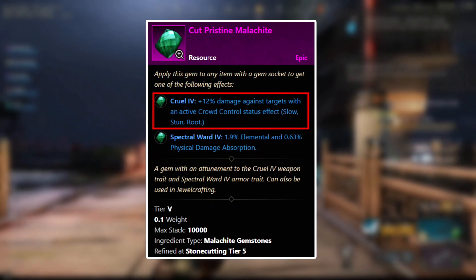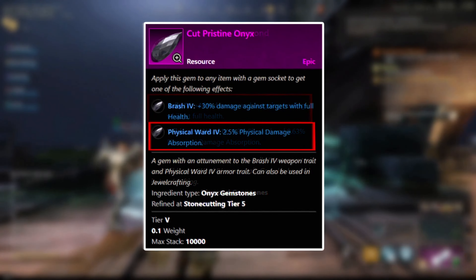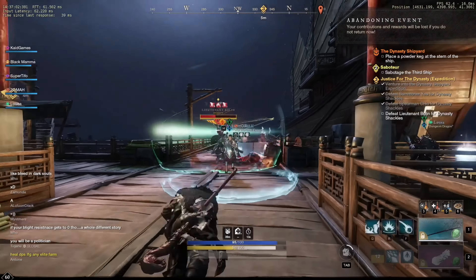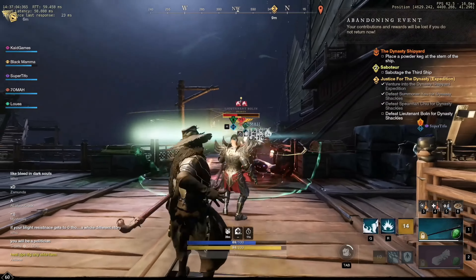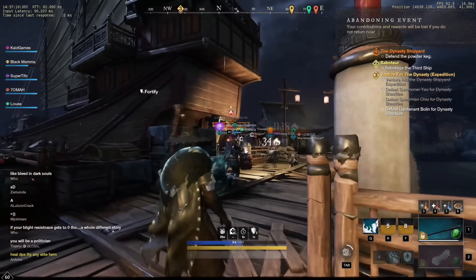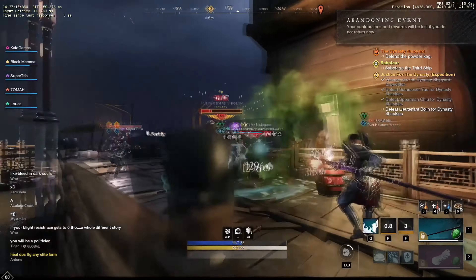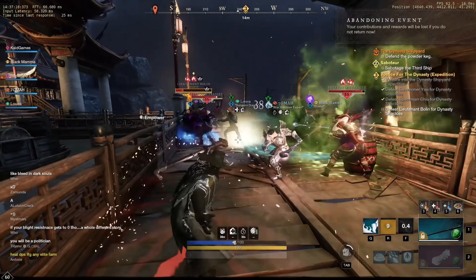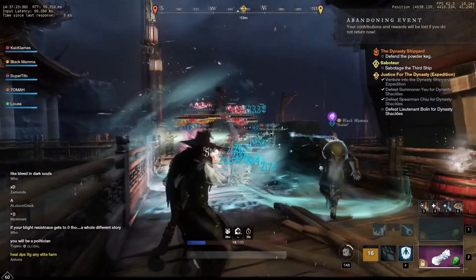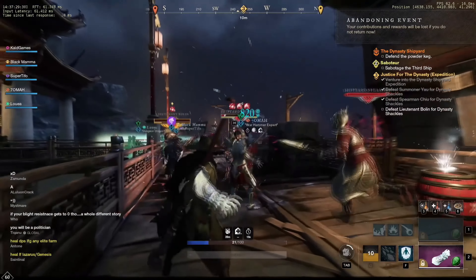Remember to buy a bunch of mana potions so you can keep using your abilities constantly. For your Ice Gauntlet, use the Malachite gem. For your Fire Staff, get the Diamond gem. For your gear, amulets, rings, and everything else, use the Onyx gems. To get the most out of your weapons and gems: when placing the Ice Shower, keep using the Ice Gauntlet — mobs slowed in the storm will activate the Malachite gem and give you 12% more damage. Always activate all your Fire Staff spells before getting hit, because if you do this before taking any damage, you will activate the Diamond gem which gives you 15% more damage as long as your health is at full.